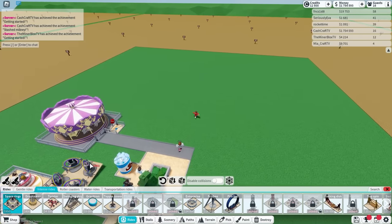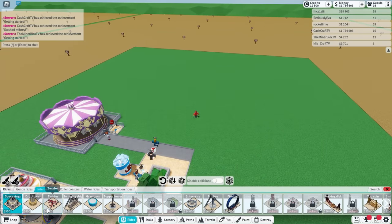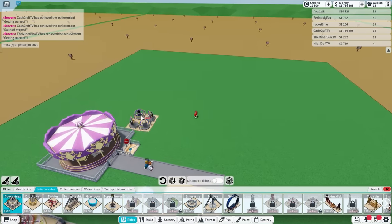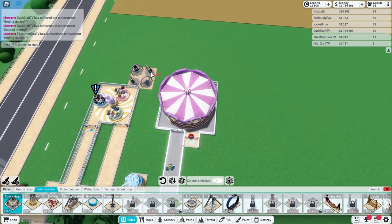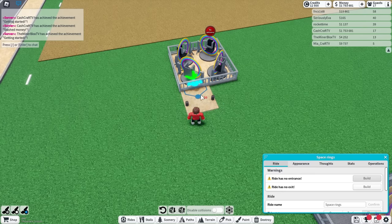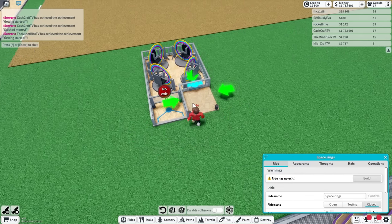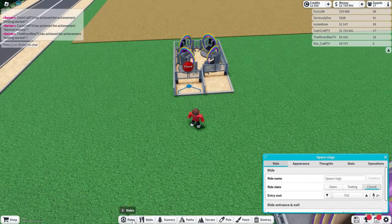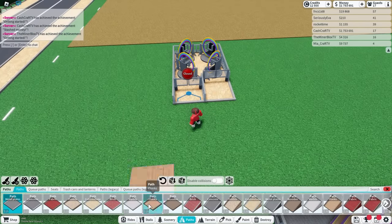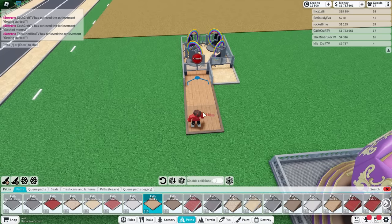Do you see at the bottom you can see intense rides? Intense rides? I need those. There's something called space rings — I'm kind of curious as to what these do. I'm gonna go place it all the way back over here. Space rings, do not fail me now. Let's place the entrance right there and the exit right here, and build some path blocks so people can actually walk to it.